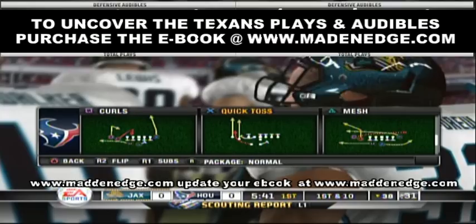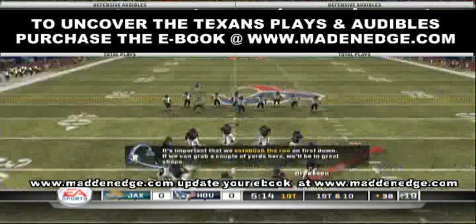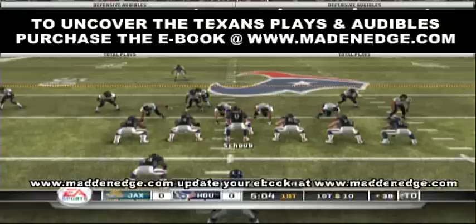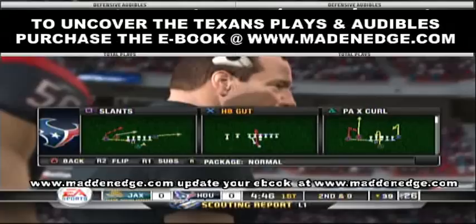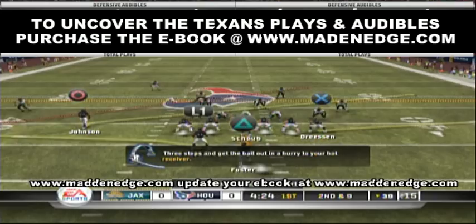Similar to Cover 2, if you call the right type of zone they don't have much time to go to their second read, so it's going to be rushed or hurried. The offense I'm running is the Mad and Edge Far Twins and Mad and Edge Weak sets. On defense I'm getting back to finding a defense that works with each team, and this one works very well. Once I stop the opponent's run on the first drive I pretty much shut them down with plays one, three, and four.